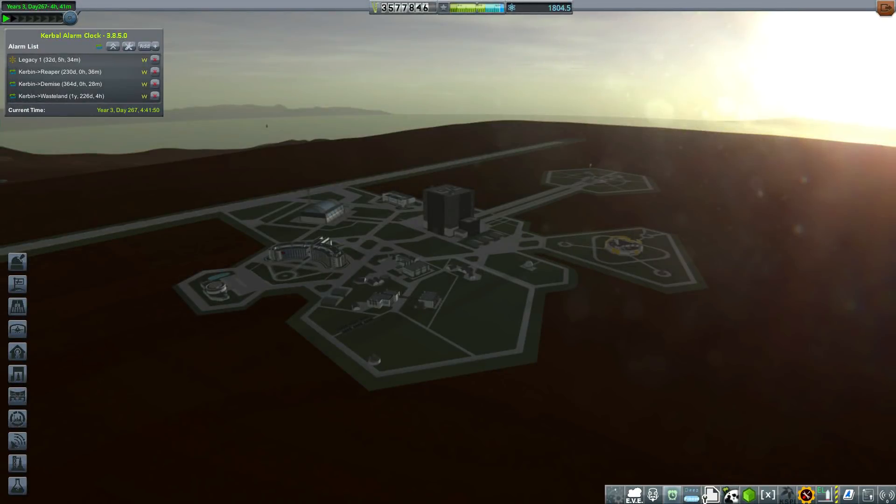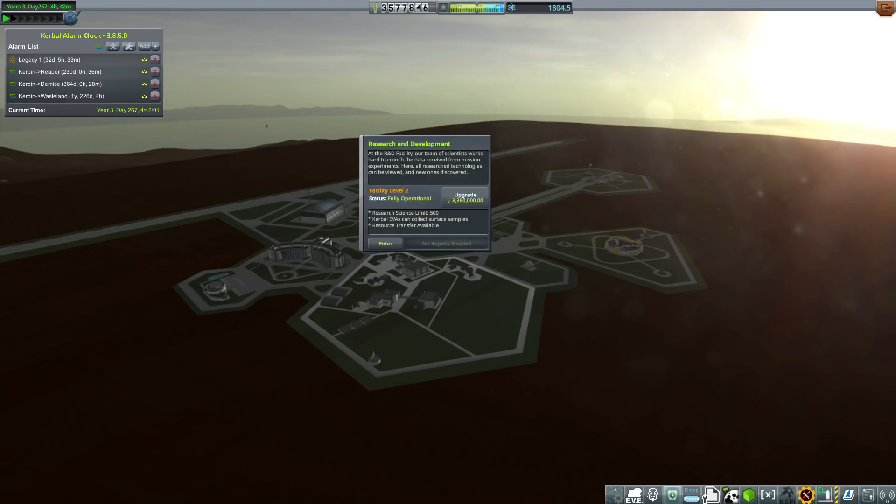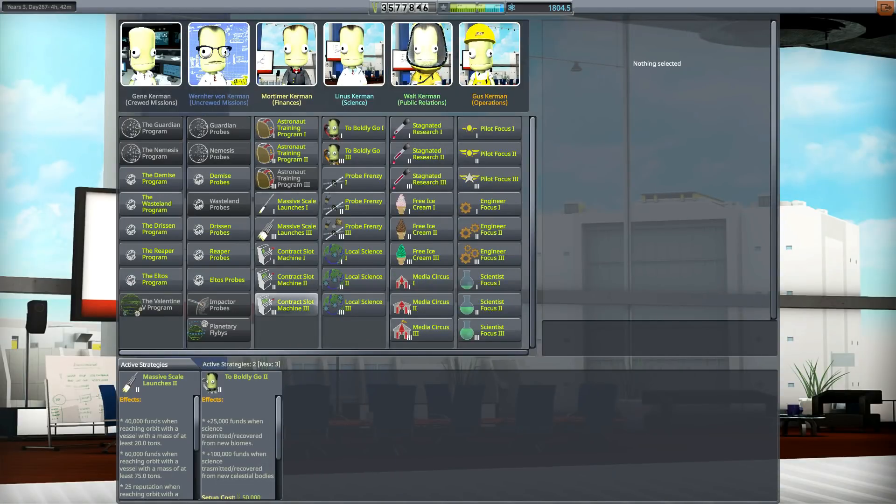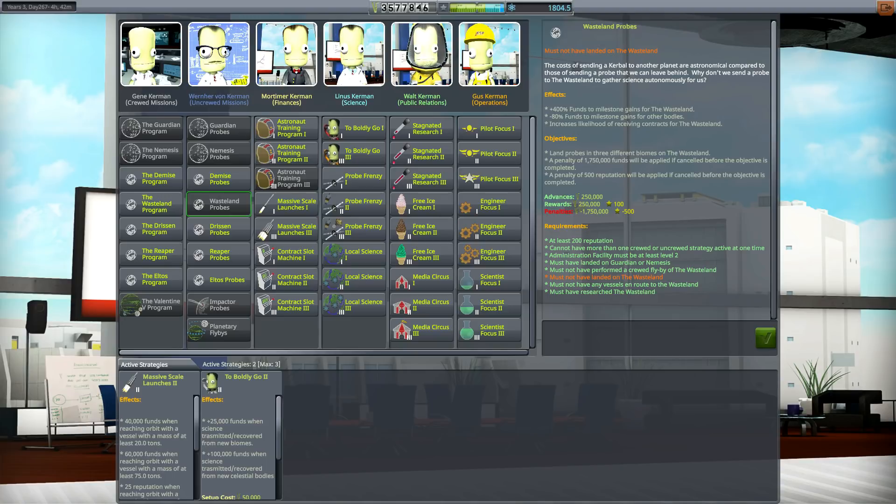Our mission to the wasteland has been unbelievably lucrative — look how much science and money we have: 3.5 million funds and almost 2,000 science. That isn't quite enough to upgrade the R&D center without leaving us pretty skint, so we're going to head into the administration building and sort out our third strategy. We completed wasteland probes and got a lot of money from it, but it was quite a big gamble with the penalties.